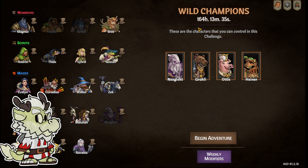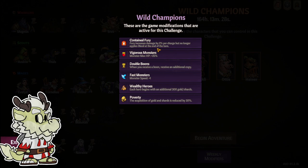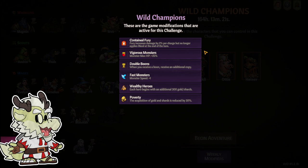On the weekly modifiers we got Contained Fury, where fury increases damage by two percent instead of three percent per charge, but no longer applies bleed at the end of the turn, which is pretty good. This also works for enemy fury, so do be careful about that, especially on corruptors where you are giving the monsters fury for every attack you do.